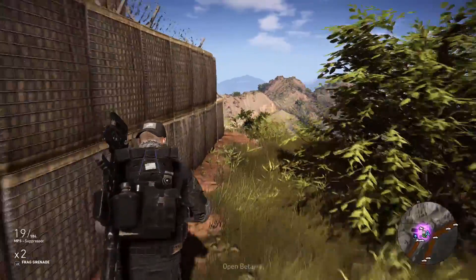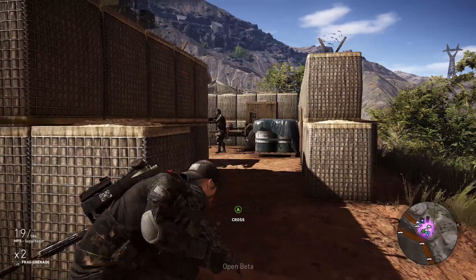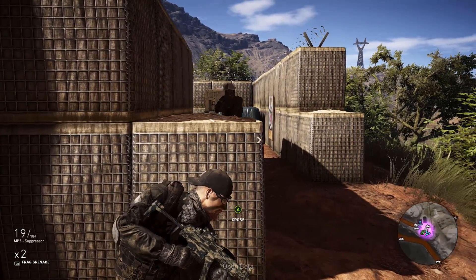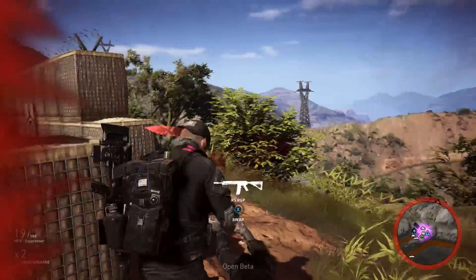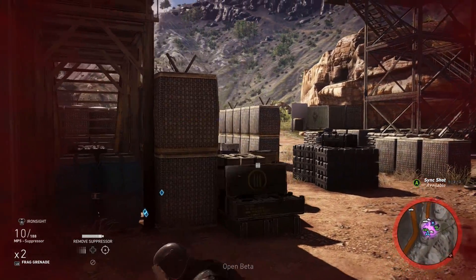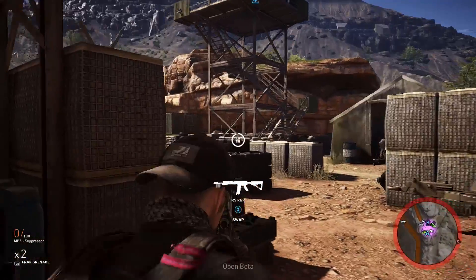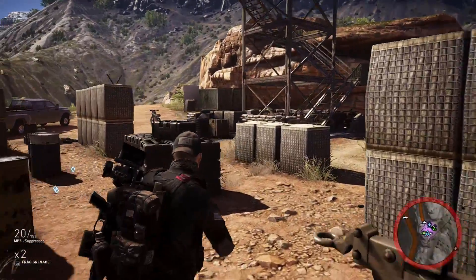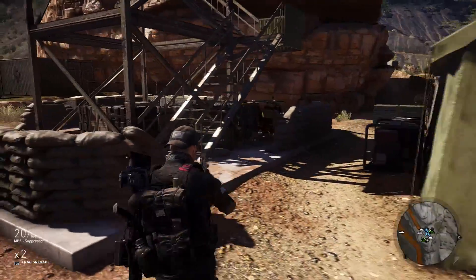Out of all the weapons in the submachine gun class, either the Scorpion EVO or the PSG is probably one of the better weapons to use, and also the Vector 45 ACP. That is pretty much all the submachine guns. If you guys enjoyed it and you're pumped for this game to come out on March 7th, make sure to drop a like on the video. If you're new here, subscribe for more Ghost Recon Wildlands content — I'm going to be covering a lot of stuff up to launch and post-launch. Thank you so much for watching, and I'll catch you guys later. Peace out.